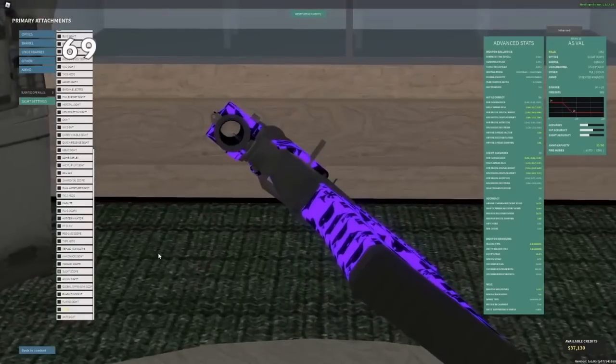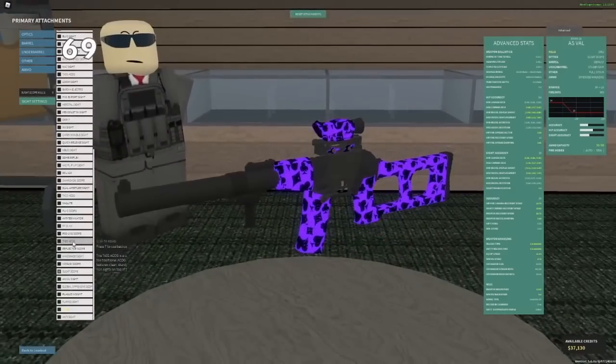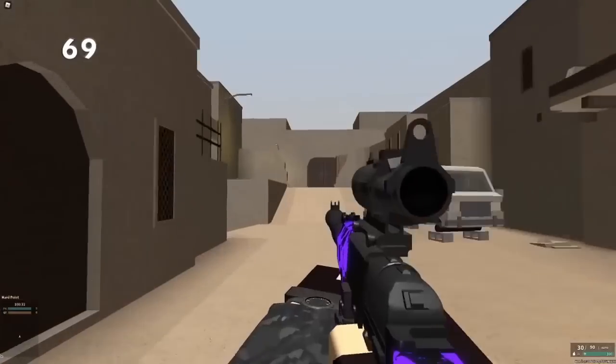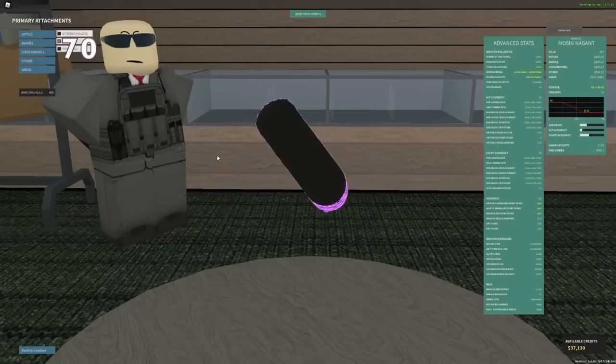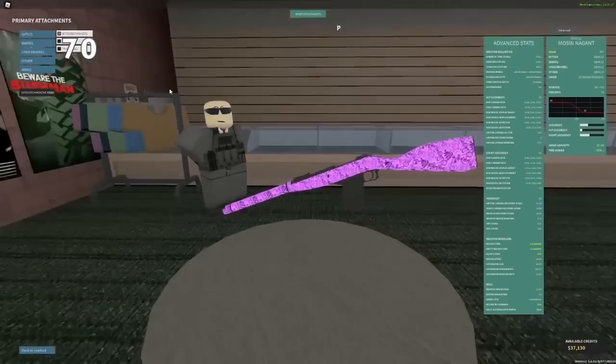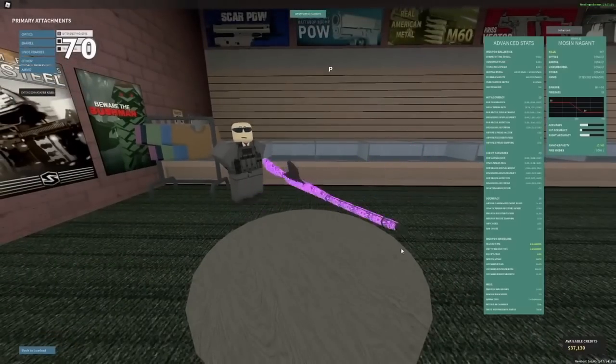The new SUSAT scope is completely outclassed by the TA-01 ACOG. This is because the TA-01 ACOG has a better main view and a better alt aim. Although Mosin 8mm is still pretty good after the nerf, Extended Mag will probably perform better because you just get double the capacity.